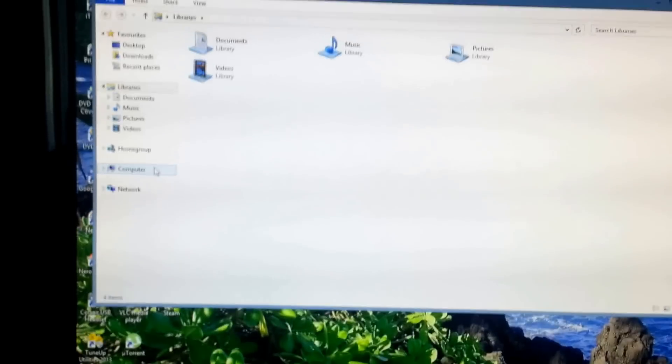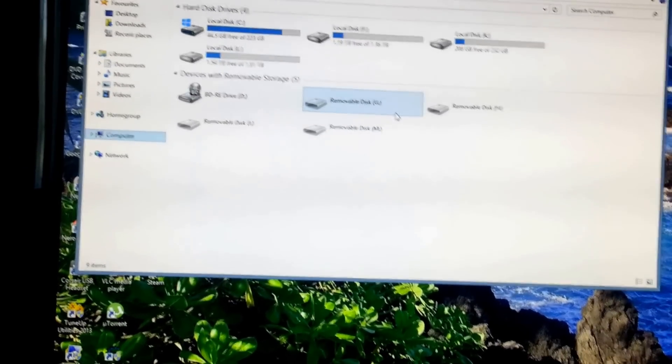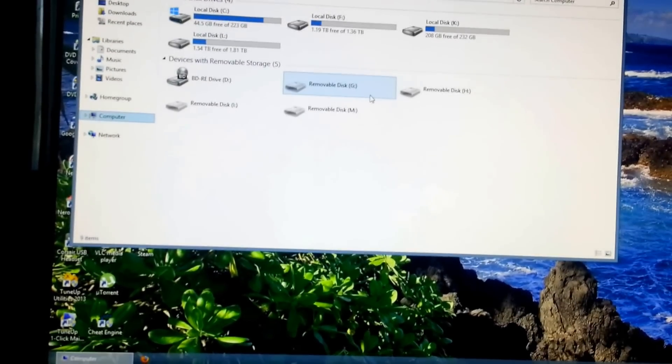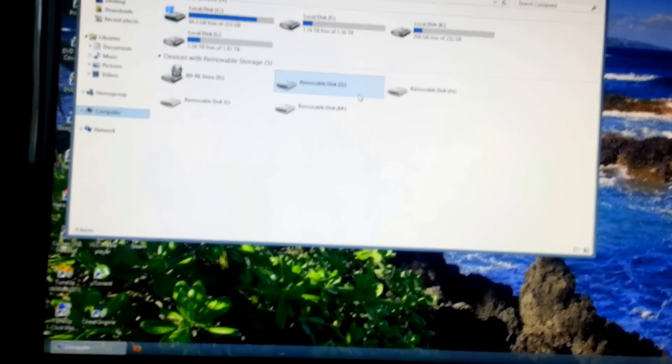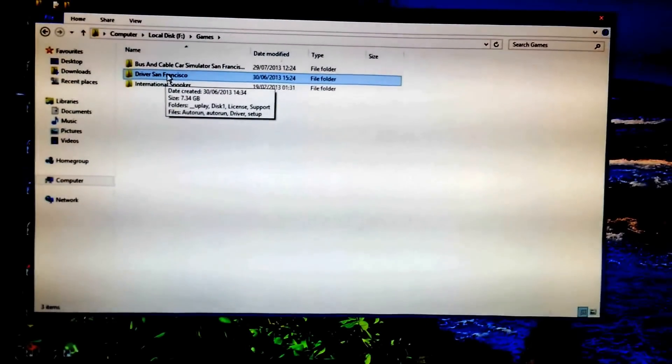Then what you'll want to do is go to Computer, and at this stage you're going to want to locate where you've put the install files. Now I've moved them out of where Green Man Gaming puts them. So I will go to the files and I'll show you what they actually look like. I've put them under my F Drive - Games and then Driver San Francisco. Now these are all the files here.